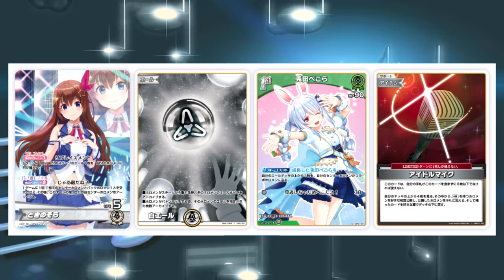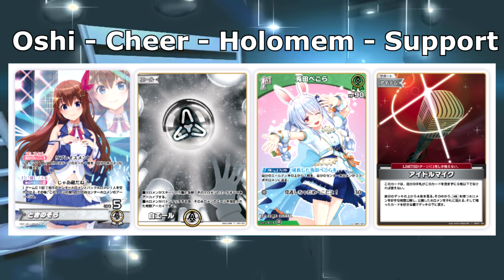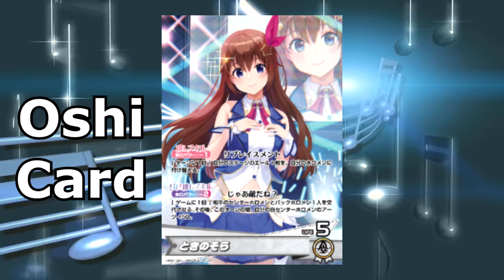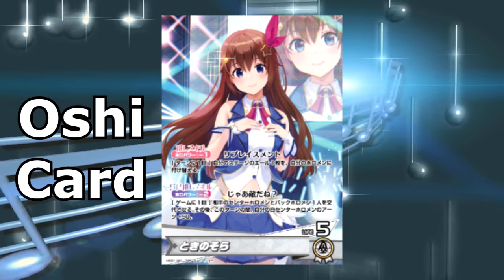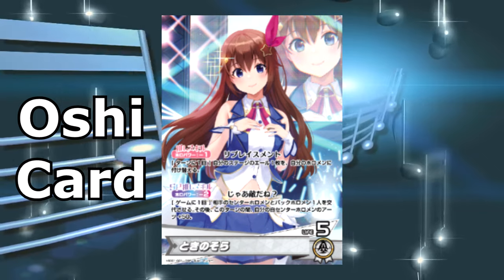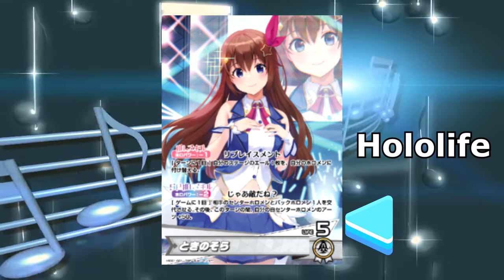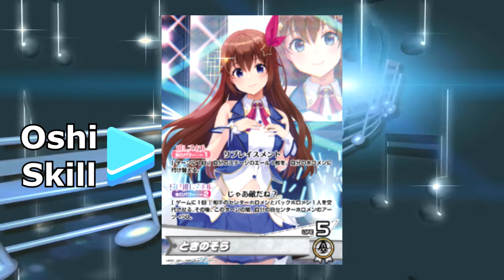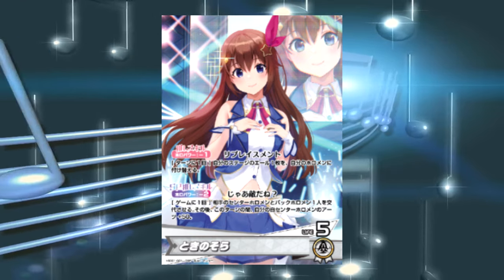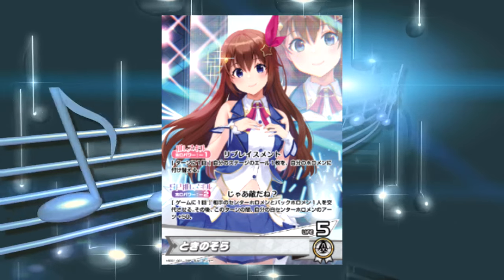There are four types of cards in the Hololive card game in total: the Oshi card, the Holomem card, the cheer card, and the support card. The Oshi card is essentially the representative of the deck — in other card games this would be referred to as a leader or hero card. They have Hololife, which represents how many of your Holomems can be defeated before you lose, as well as an Oshi skill and an SP Oshi skill which can be used once per game. Your Oshi skills may require a cost of Holopower, which I'll explain later.